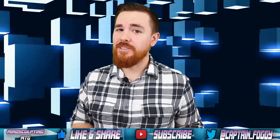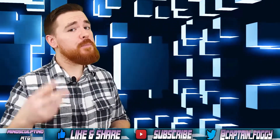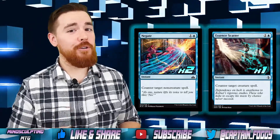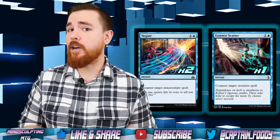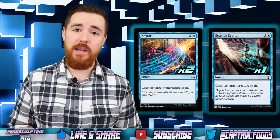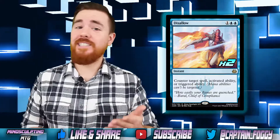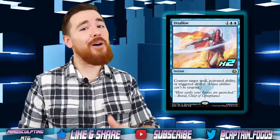Let's check out the rest of our arsenal. We are a control deck after all, so let's play two Negate and one Essence Scatter. We need to answer threats like Approach of the Second Sun and God Pharaoh's Gift, while Essence Scatter takes care of threats like Hazoret and the Scarab God. Also, as a catch-all, we have two Disallow. This allows us to say no to Chandra Ultimates, Mechanized Production triggers, or anything else we might encounter.